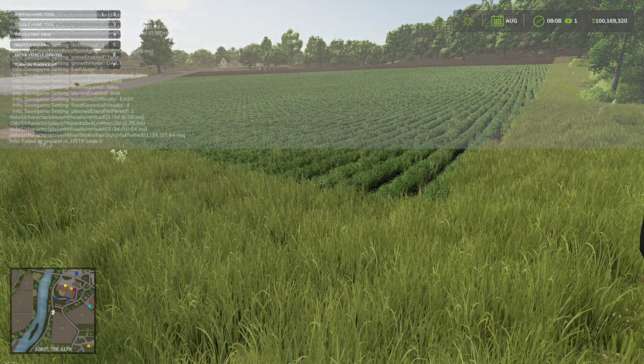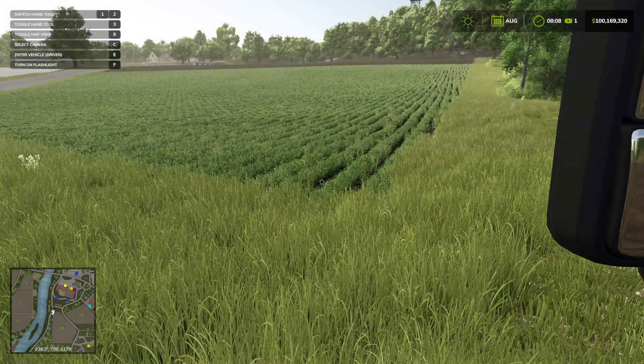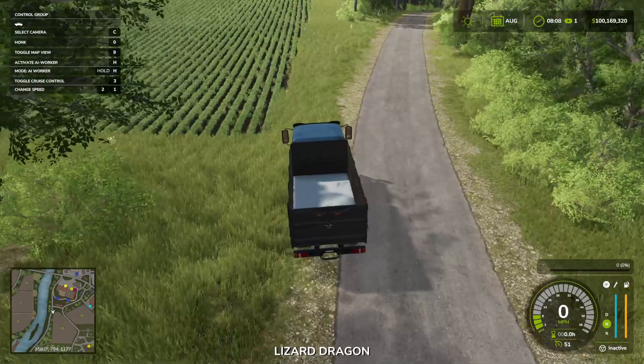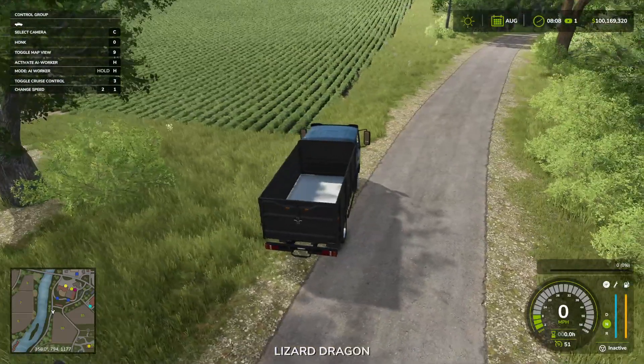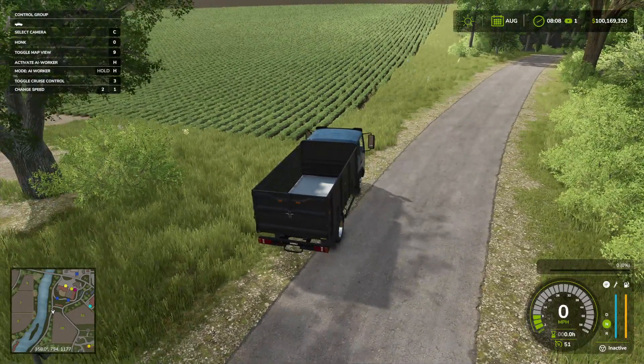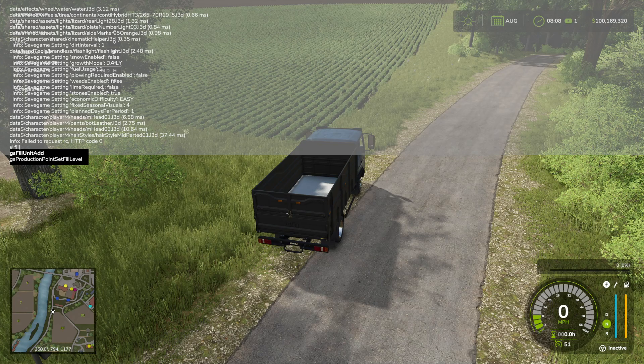So that tells you how to enable it. Now that you bring it up, you can start typing information in there. The first one I'm going to show you — if we jump in this truck — some things aren't available if you're not in the vehicle to do vehicle commands, and that makes sense because it needs to know what to do.